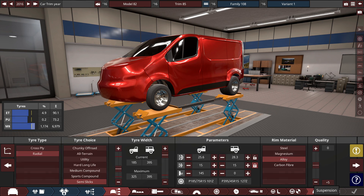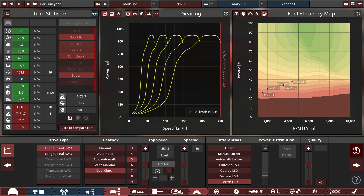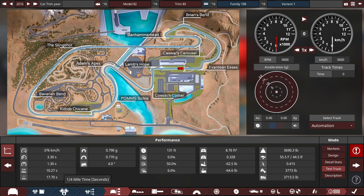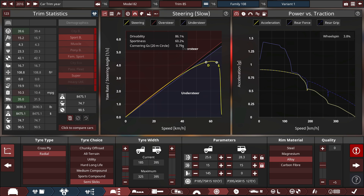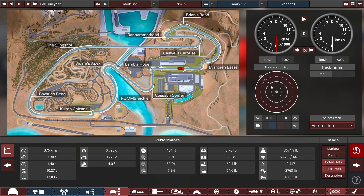15-inch wheels in the rear, 16s up front. Generic suspension. The car technically has no power steering and no brakes — which is fine. 0 to 100 is 3.3 seconds, with a top speed so far of nearly 400 kilometers an hour, which is pretty quick. It says we'll do the quarter mile in 10.3 seconds, which seems very slow for a car that can do nearly 400 kph. It looks like it's understeering a bit, but this is literally a drag vehicle.